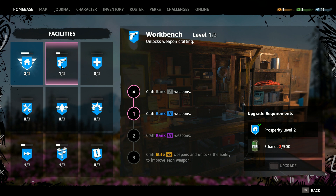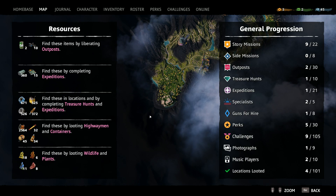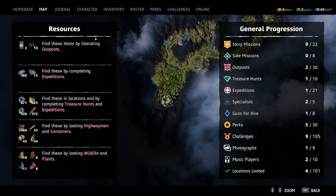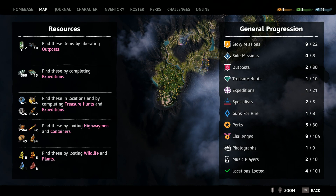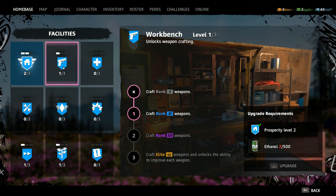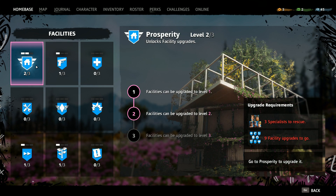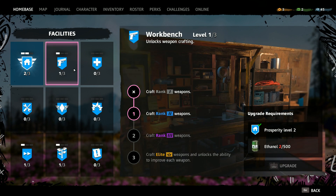In order to upgrade these facilities, you need ethanol. To get ethanol, on the map screen if you zoom all the way out you get a handy little checklist that tells us where we can find these items. So if we want ethanol, we have to go liberate outposts. I haven't upgraded too much so far — just done enough to get me to level 2 of prosperity — because we need to do outposts. And outposts are my favorite thing to do in this game. So I thought I'd save one for this video.